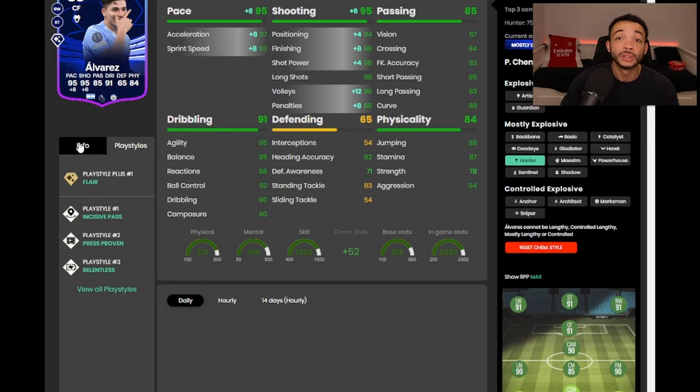The cons: his strength — he was getting bodied sometimes by Van Dyck, but I do think the aggression counters that. He's quite small with a low center of gravity. Other than that, I don't really see negatives. It is a shame he doesn't have a few more play styles — finesse shot, trivela, chip shot — but the play styles he does have do have a positive impact. I'd like to see his price come down a little — 450k is a bit too much — but a super fun card. If you packed him, you're extremely lucky. Let me know what you think in the comments. Take care.